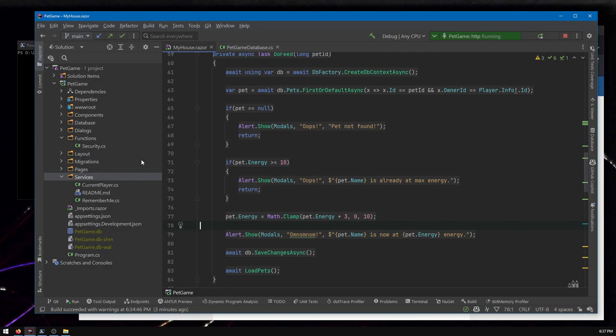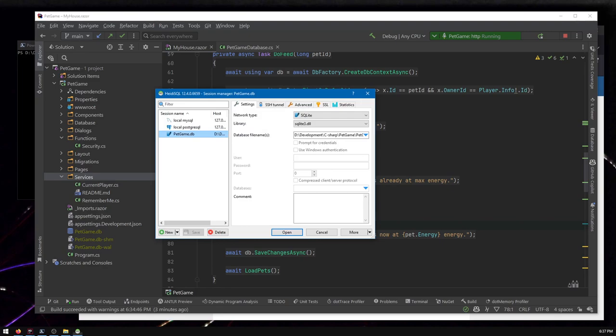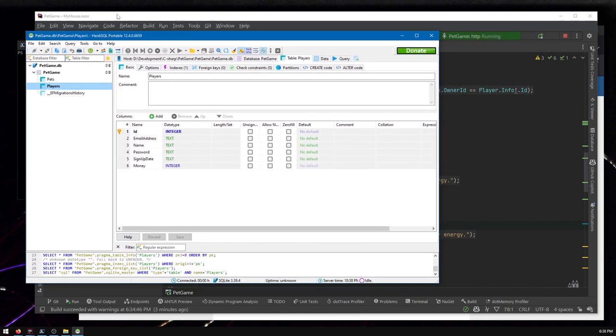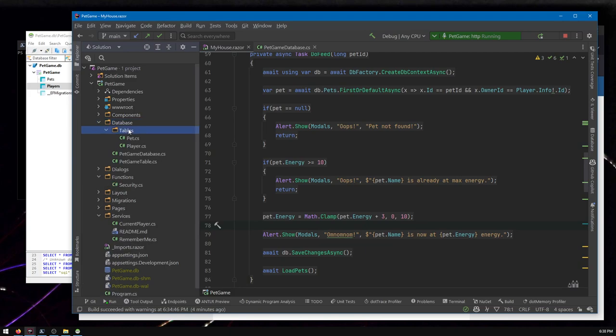I'm going to start by making some tables in the database to store this. Let me start up my database viewer. Here's our database — we've got pets and players — but I want new tables to store achievements and the stat counts toward them. In general for a game, it's great to track all kinds of stats for everything a player does, even if you don't know if you'll use them now.